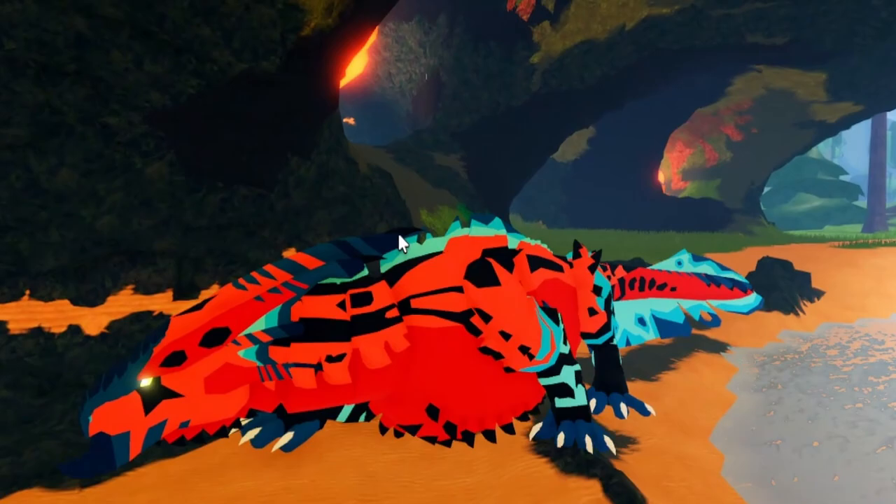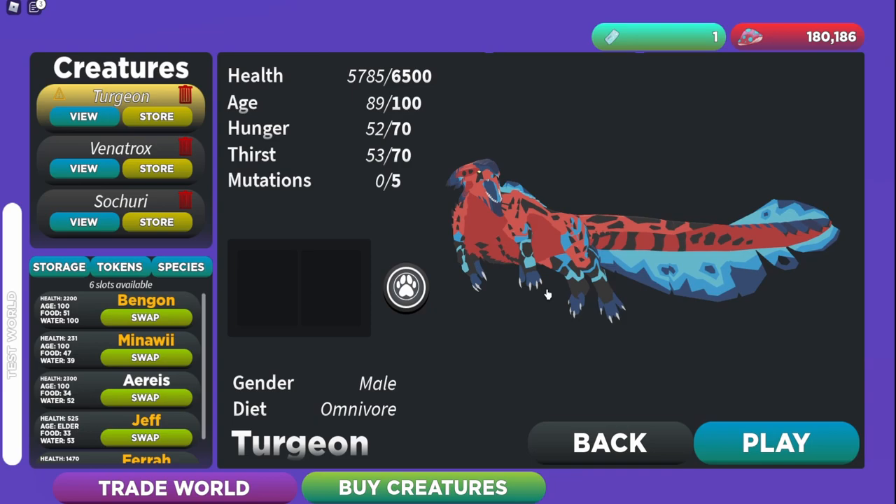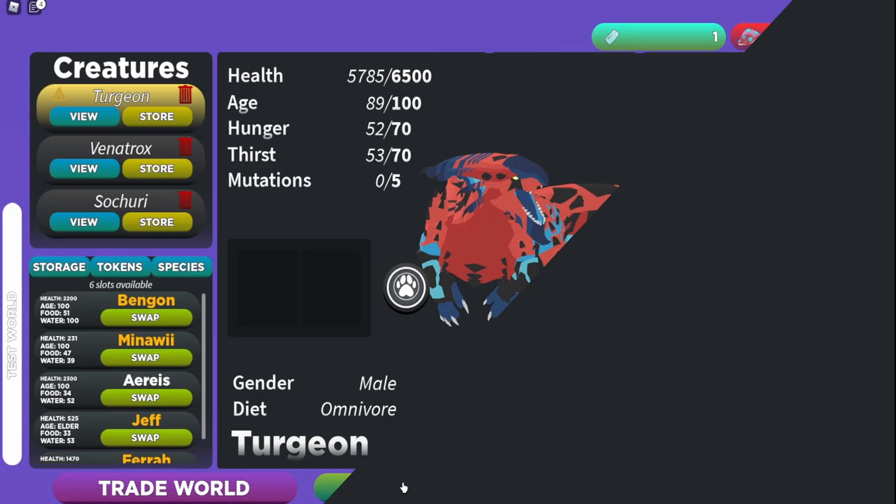Be sure to like and subscribe, and without further ado let's get started. Let me show you guys how to get this new creature very quickly. As you can see it is the Turgion — I don't know how to pronounce it — but here it is, it looks very very cool.